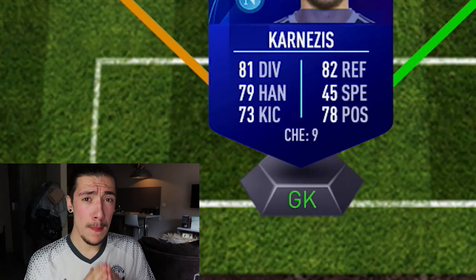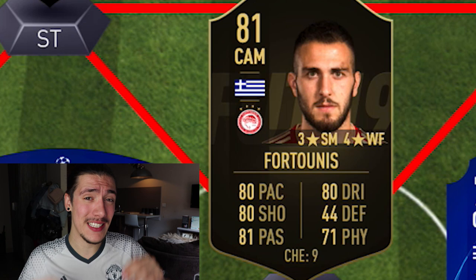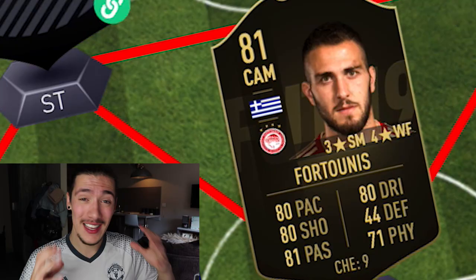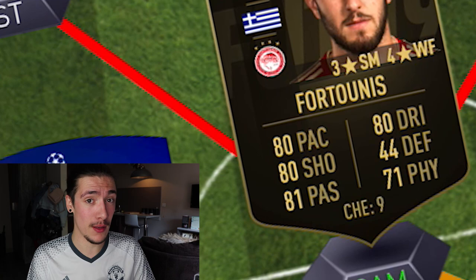Moving up now to a player that is always one of my favourites when building the best possible Greece team, and that is Fortunis. He is in fact an in-form this year at an 81 rating overall at the centre-attacking mid position — he will do wonders. He's got 80 pace, 80 shooting, 81 passing, and 80 for dribbling as well. He's physically 71 as well, meaning for an attacking player he's pretty brutish. He's kind of similar to Rooney in previous years — decent pace, decent strength, and the shooting on him could be something people don't expect when you're playing with him.